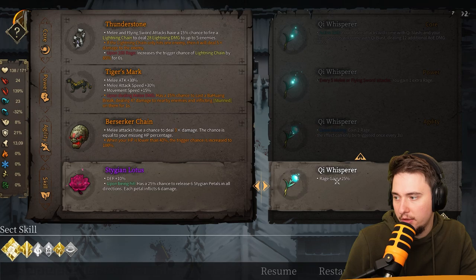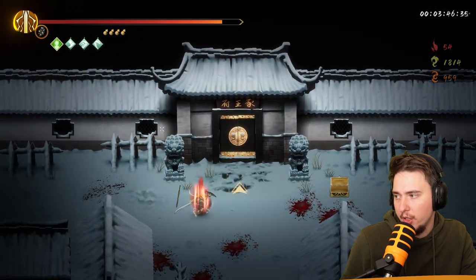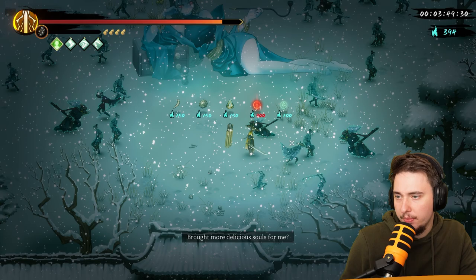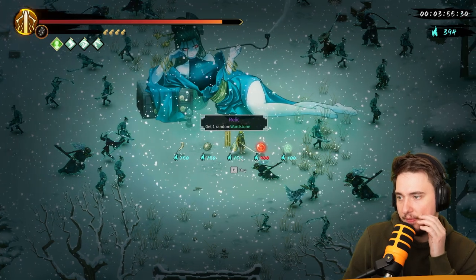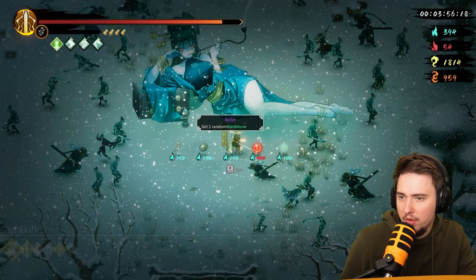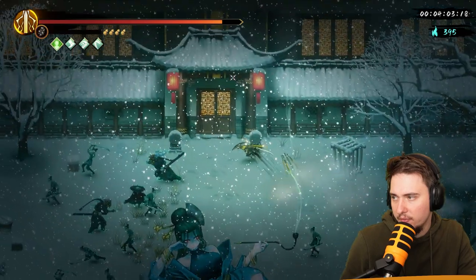I'll take it, go for HP here and we're going in. There's a shop — unfortunately we don't have 900 souls, that would be insanely good. Icebreaker, Gale Steps — no. I'll just save my things. There's a mini-boss right there. Not good — I'll be rushing.